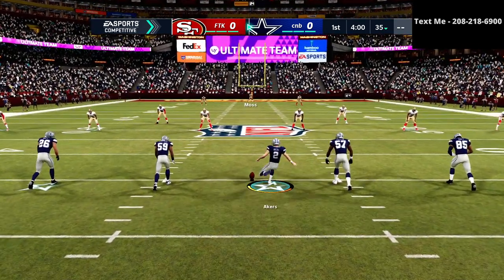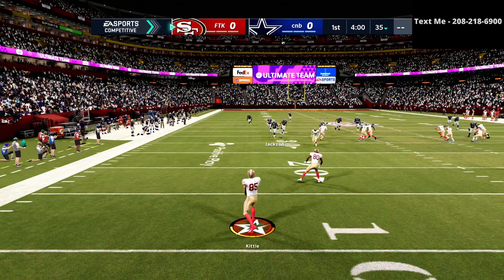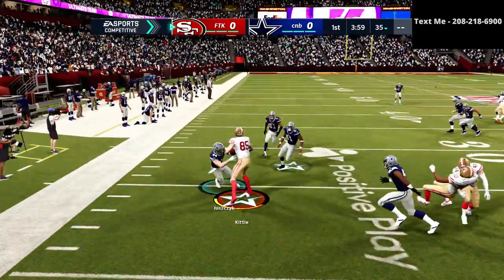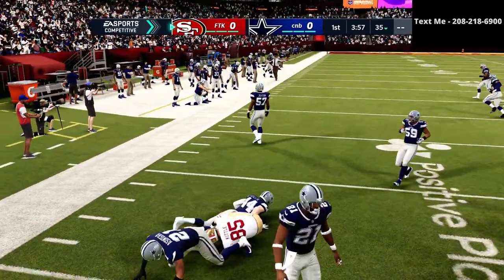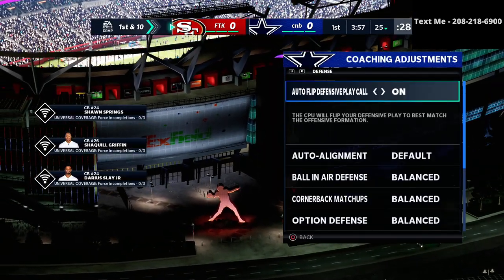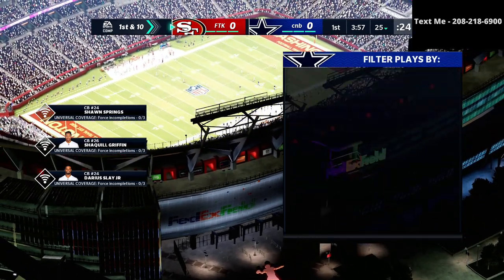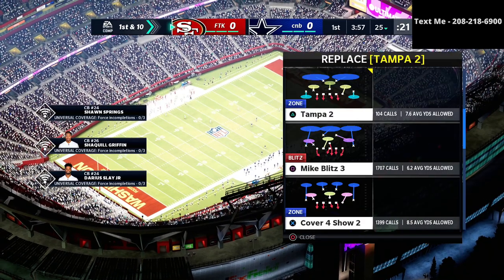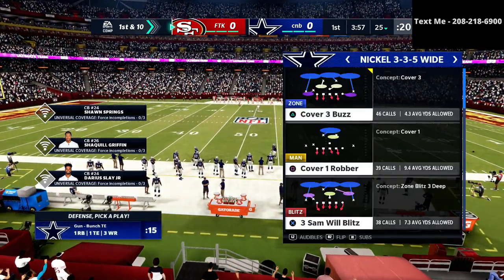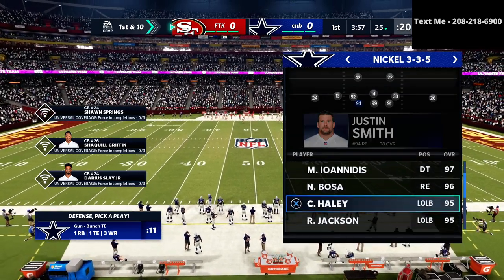On offense I'm gonna be running the Trips Tight End Offensive Guide — you can get that in the description for just ten dollars. On defense I'm running the 3-3-5 wide defensive guide. It's been the best defense all season long, and I think the way that I run it is absolutely insane. If you want to get my entire defensive guide — the exact defense you're gonna see me running in this video — you can get that in the description below for just 15 bucks.